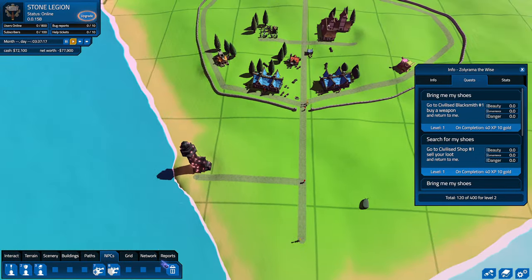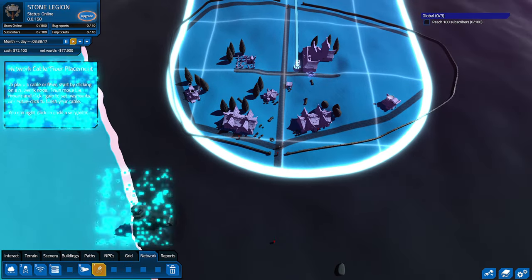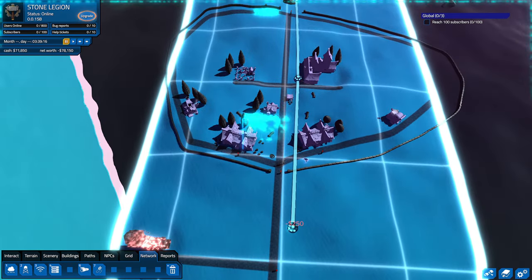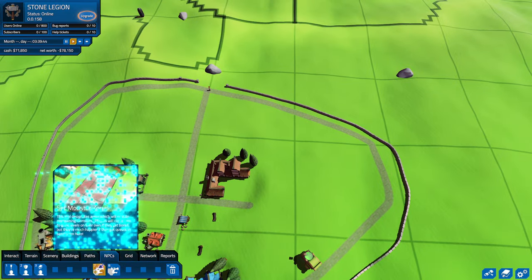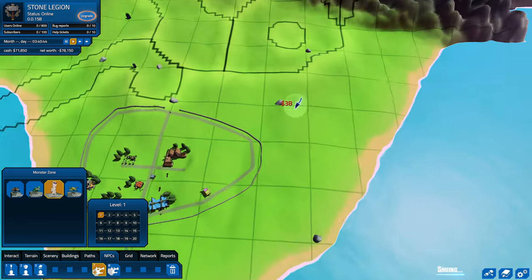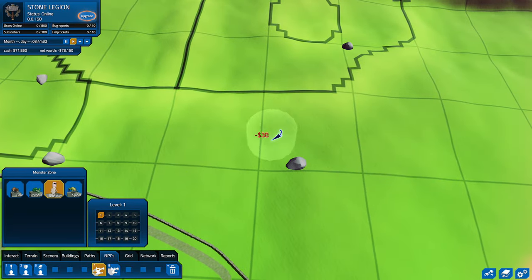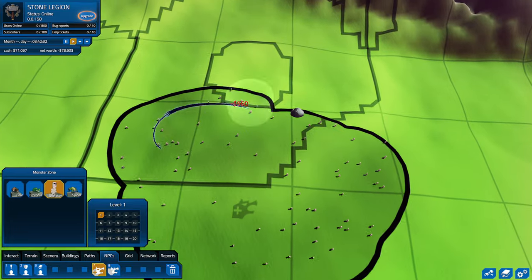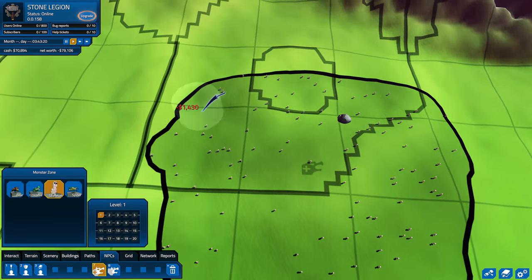Looks like this area is not connected to our network, so we should probably do that now. We're going to go for the cable and bring it down here. Perfect. Now let's go ahead and add some NPCs for combat — let's do skeletons. We're going to put them up here somewhere — we're going to paint these like a paintbrush and go around. I think this will be a good little area.